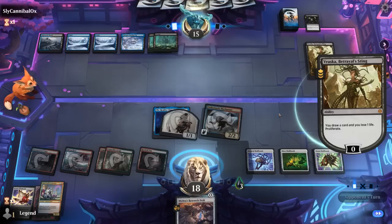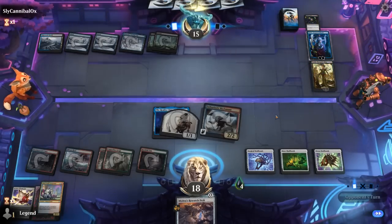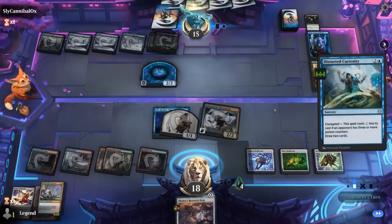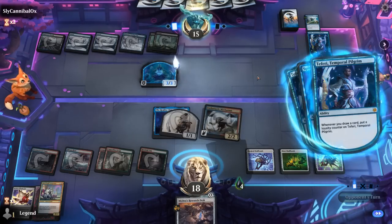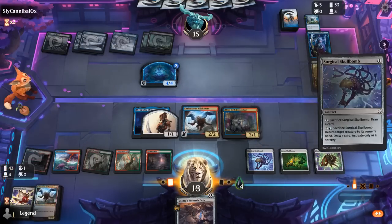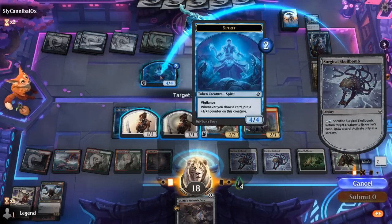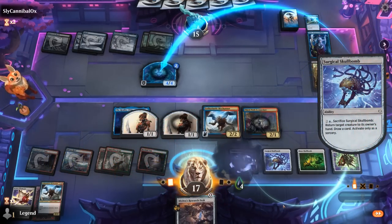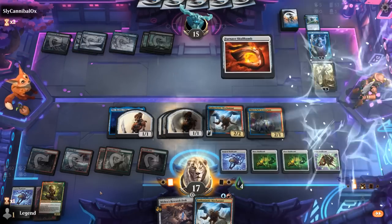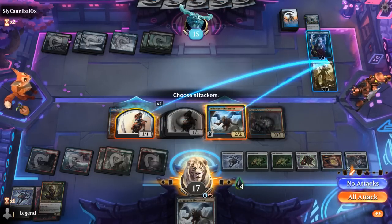Vraska keeps drawing and proliferates up to 4 poison. Can bounce a token with our Skull Bomb and draw off it. So we can finish off one of the two planeswalkers here — we'll have to decide which one. But first, let's make some tokens of our own. Another Mechonauts I'll probably have to give up on, but we can maybe find another Skull Bomb along the way. There's Myria — just what we needed. Research Desk, make another 1/1, and then finish off Vraska — it's the only option.